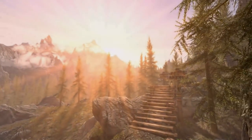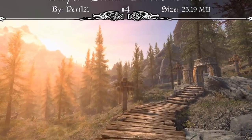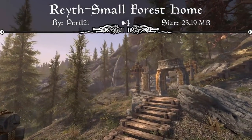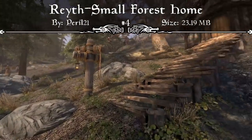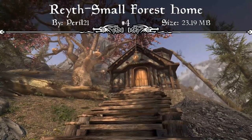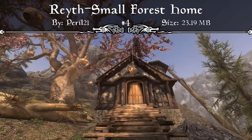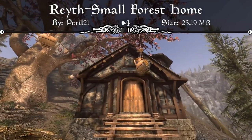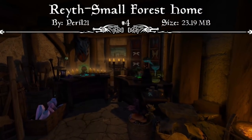Coming in at our number 4 spot, we have a perfect player home for those that like to keep their houses small. This is the Wraith Small Forest Home. Where to find this is up the hill alongside the roadside ruins, and it also has an unlocked marker for immediate fast travel. It offers small, comfy interior spaces for one adventurer, alchemy and enchanting systems, a cooking pot, anvil, tanning rack, smelting pot, grindstone, and armor workbench, all into one very, very tiny house.